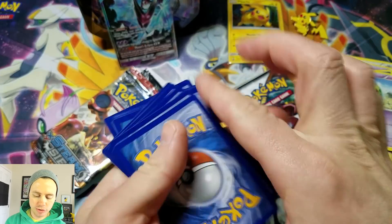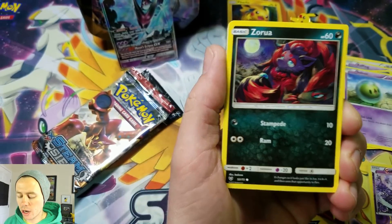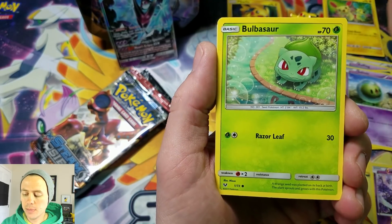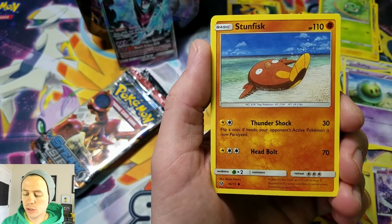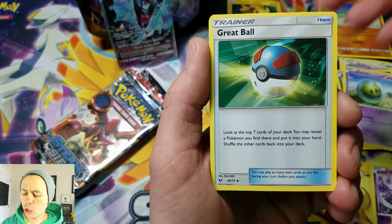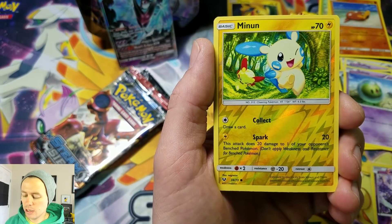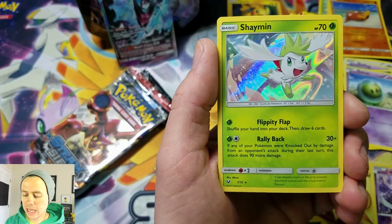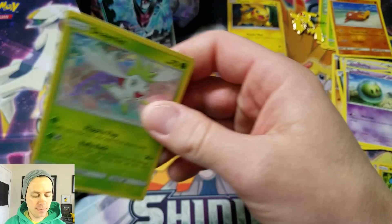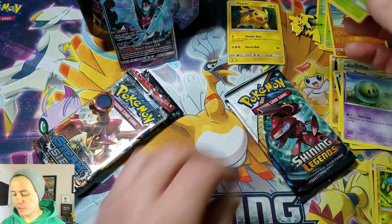Next pack — Shining Legends. And remember, we will at least get a Holographic Rare out of each pack if we don't get an Ultra Rare. Zorua, Plusle, Bulbasaur, Ivysaur, followed by a Stunfisk, Fighting Energy, Great Ball, Scrafty, Damage Mover, Minun Reverse Holographic, and a Shining Legends Holo Rare. Reverse Holo Rares are pretty rare for this set.